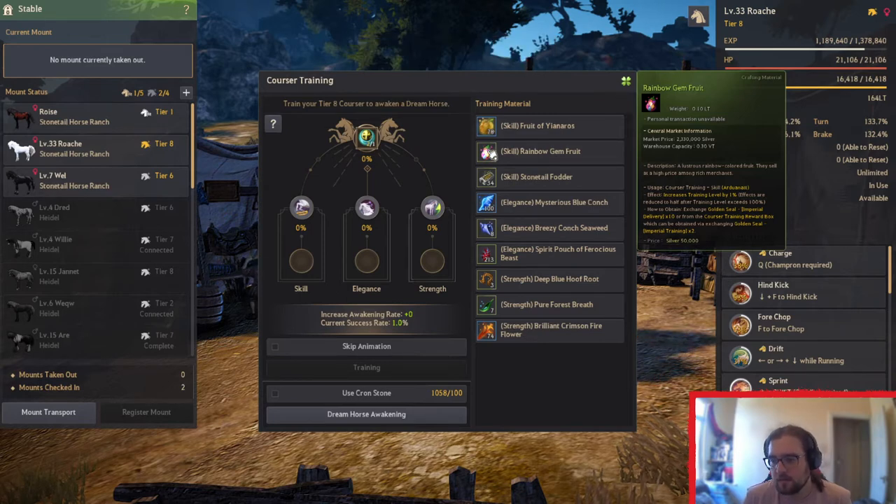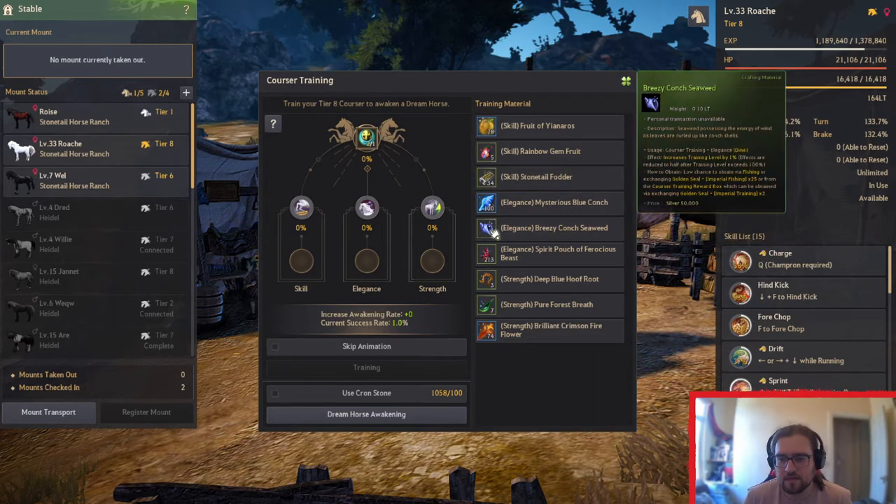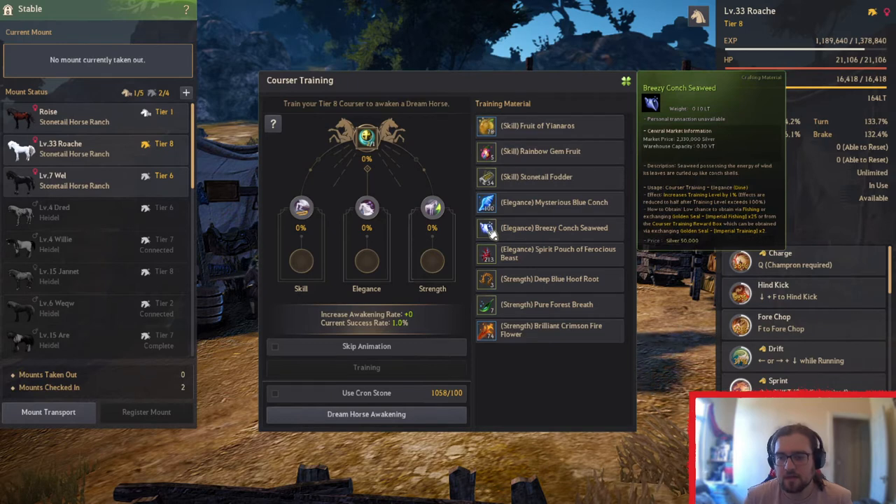The Rainbow Gem Fruit is from Golden Seal Imperial of Delivery or from the Training Reward Box. Stonetail Fodder — it says it's simple cooking from farming byproducts, but that's changed. It's a case of you can trade in your blush leaves to get four, though it's no longer as efficient. The Breezy Conch Shells is from Fishing Seals, but it's not just the seals — it's also handing in the Bottles.